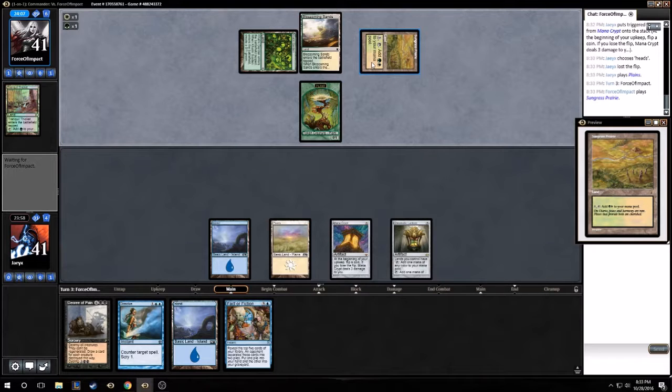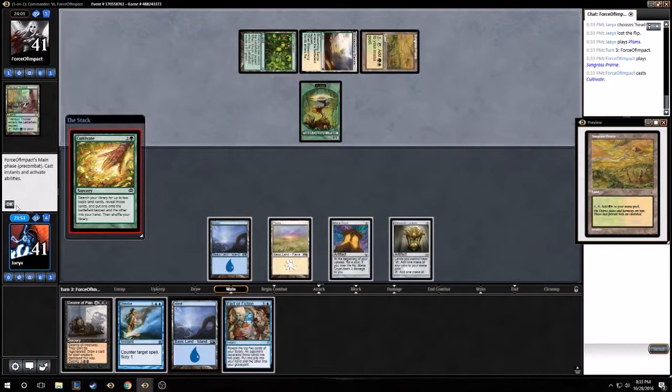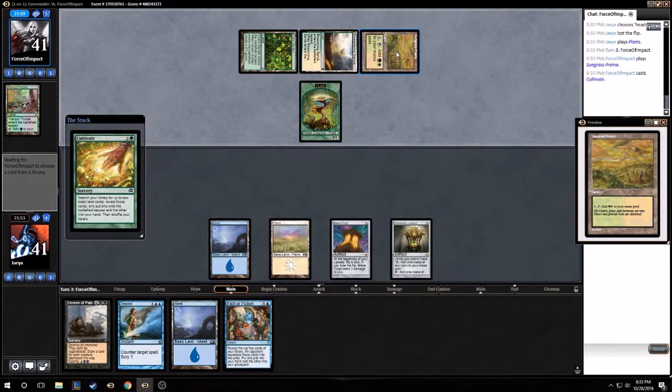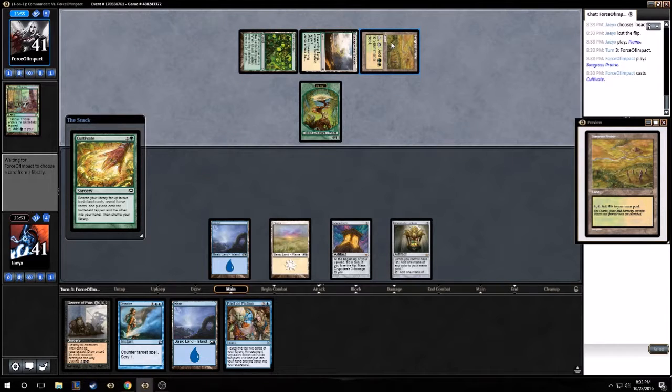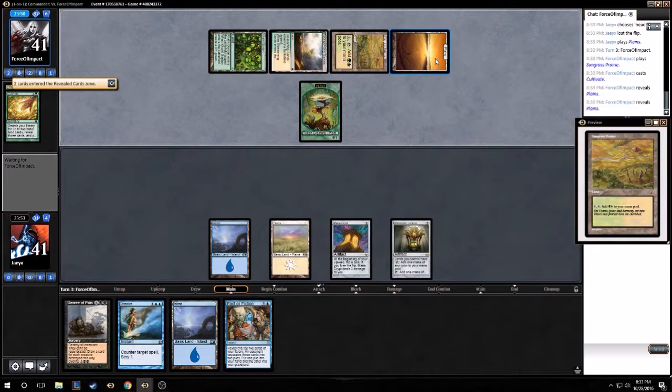Signet land — oh, these things are getting reprinted in the new Commander set, that's kind of cool I guess. I really really was hoping they'd print the actual filter lands, but these are whatever — not as good, but they're something. I don't think they're worth any money, so it's not particularly exciting. Fancy land.